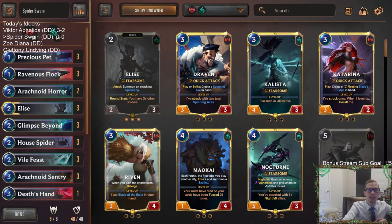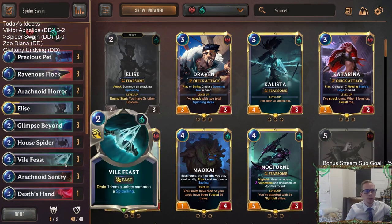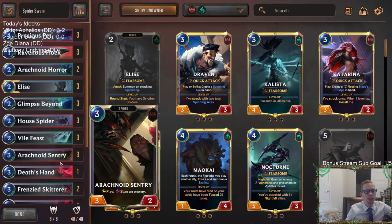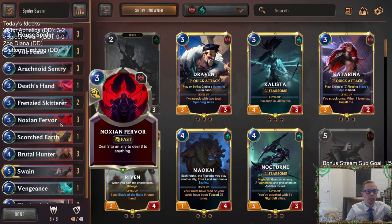Welcome everybody on Twitch and YouTube for some Spider Swain. We're going to try Spiders and Swain over in Master's rank. As we know, Aphelios and Twisted Fate are incredibly good, so let's see how we do with a different deck. We're going to have a lot of Fearsomes with our Spiders — Precious Pet, Arachnoid Horror, Elise — all being Fearsome. Frenzied Skitter is there too, so we'll go wide and try to level up Elise. We need 12 non-combat damage to level up Swain, so we have the Arachnoid Sentry Ravenous Flock combo, plus the full three copies of Noction Fervor — each one halfway levels up Swain by themselves.